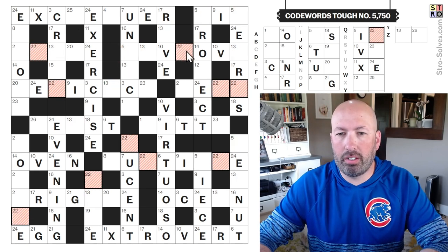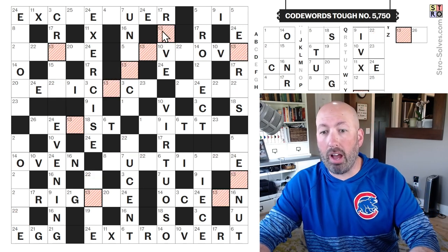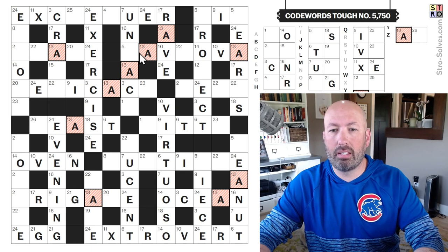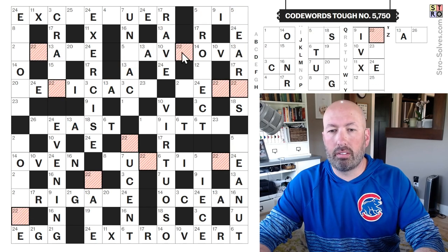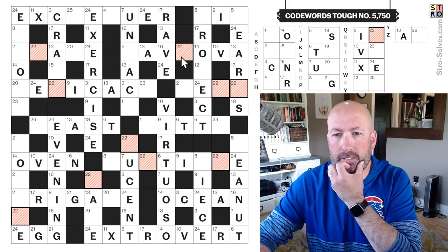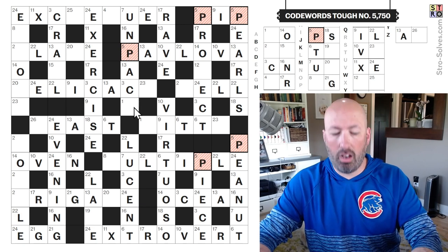I feel like I should be able to figure out what's going on with the double V here. It's a vowel, clearly. And we've already done E, I, O, and U, so it's gotta be an A. Pavlova, Pavlova, Unpack.